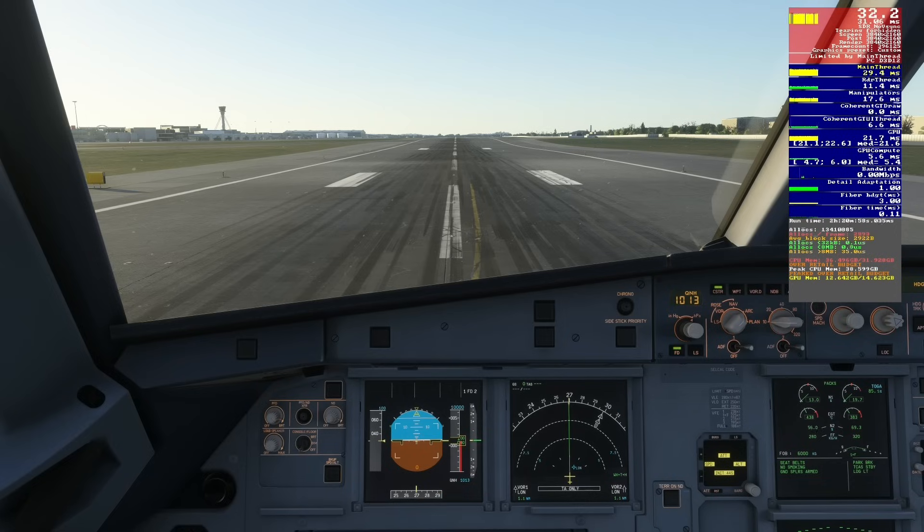Now looking at object level of detail. This controls the detail level on objects such as airport terminal buildings, other planes and vehicles, but it also affects the render distance of these objects. There's an argument that a higher object LOD means things at the airport load in earlier on final approach, so any stutters happen during a less critical phase of flight. However, this has a significant impact on RAM usage, and we're already pushing our 32GB to the limit. A lower object LOD may be sensible.